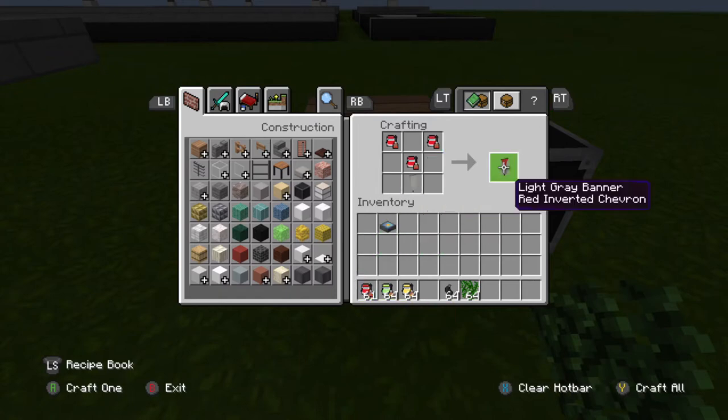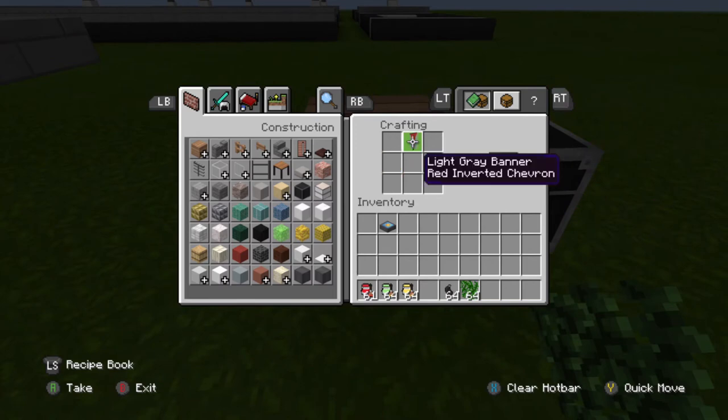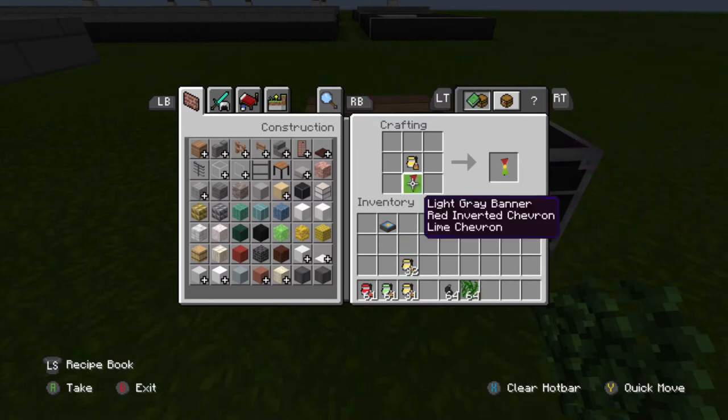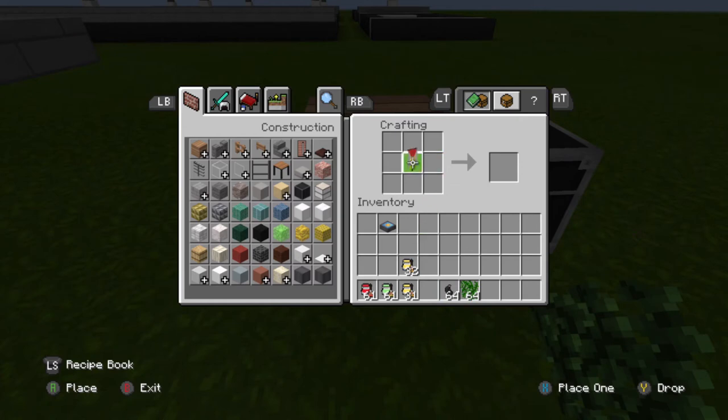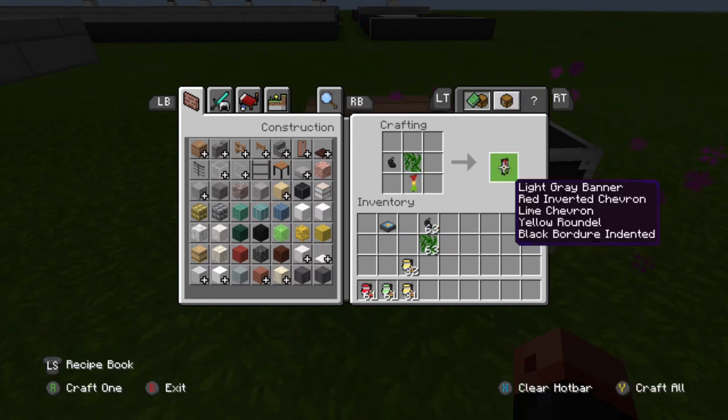Now take that. You're going to keep the pattern on here — instead of flipping the triangle, you're going to put it exactly like that. For the yellow, you're just putting one on top. Then you're going to put that right in the same exact spot. For the last one, you're going to put one vine and one inside — exactly like that.